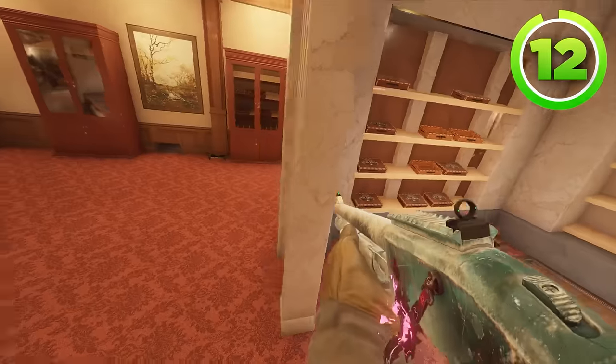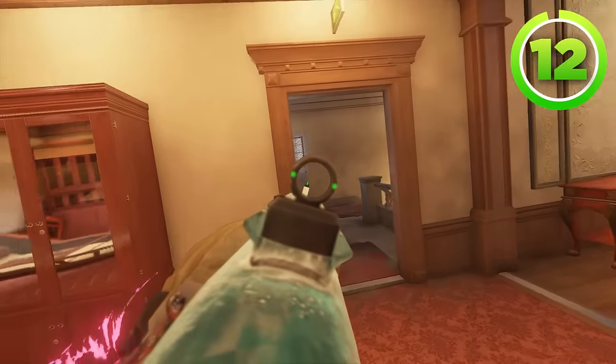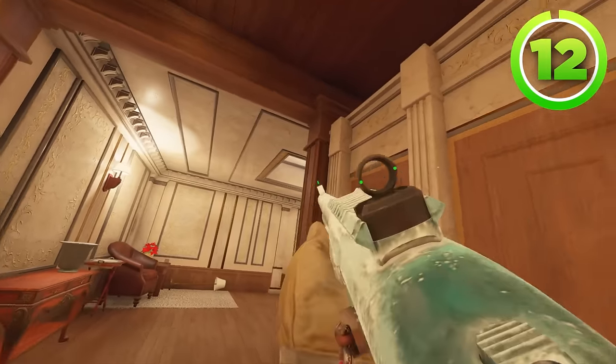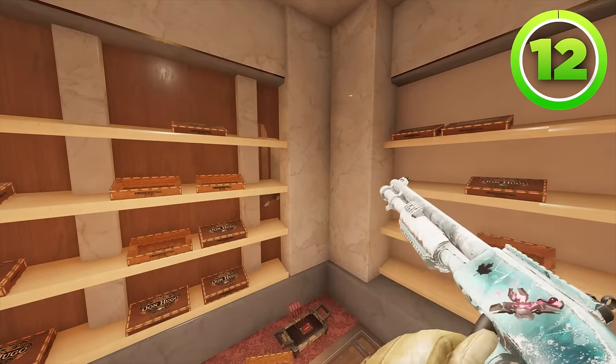Even if they drone you out somehow with all these Mute jammers and they know that you're there, you can leave and play close to this doorway and swing. Your only worry is the new hatch, but even then when they drop that, you can swing here. This strat is really good if you like using shotguns.